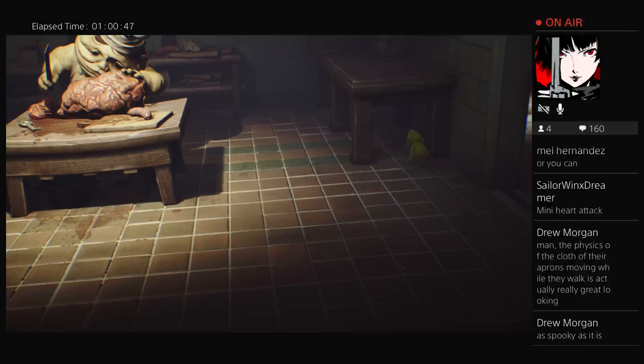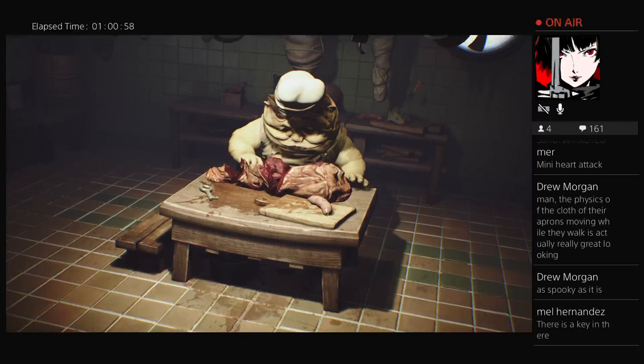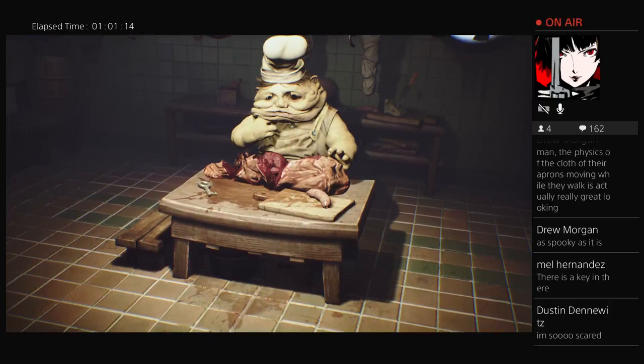Look at him chop that meat — you can tell this is a real passion in life. Let's just watch him for a minute. Yeah, I have a feeling — I see the key up there, it's on the table. It's okay Dustin, we're all in this together, we're going to make it. Reaching up under his skin to scratch his face — that's horrifying.